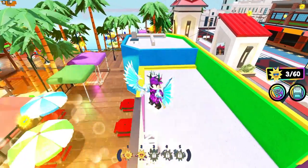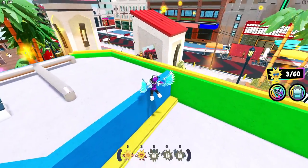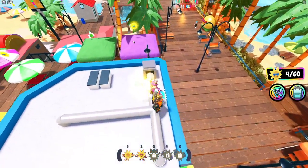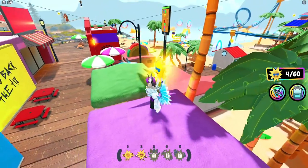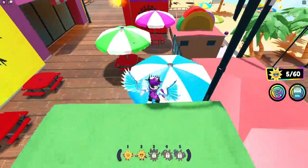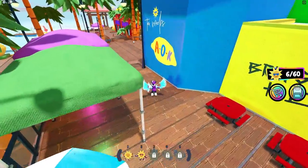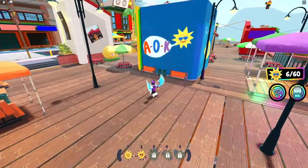We're going to jump over here which gives us three out of 60. Moving on, the next one is just up here — that is now four out of 60. We're going to use this lamppost to jump on top of this little tent area — that's the fifth one collected. Moving on we have the sixth one, which is just on top of this little umbrella. We've already claimed one tenth of the sunshines and it hasn't taken too long.